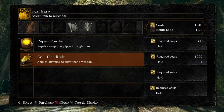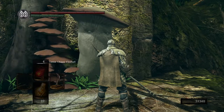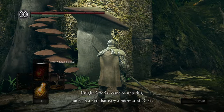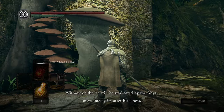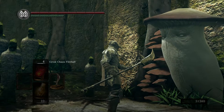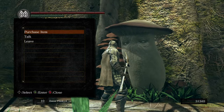'I am Elizabeth, guardian of this sanctuary — something of a godmother to Princess Dusk. I shall assist thee to my utmost, for I am one with the sorceries of Oolacile.' We can buy some stuff from her — repair powder, Gold Pine Resin. She also says: 'An abyss was begat by the ancient beast and threatens to swallow the whole of Oolacile. Knight Artorias came to stop this, but such a hero has nary a murmur of dark — without doubt he will be swallowed by the abyss.' The DLC touches on a lot of cool lore: the abyss, Oolacile, and Artorias himself.